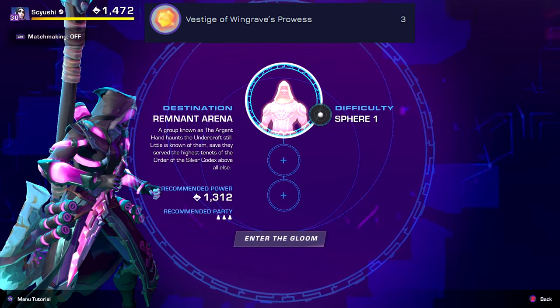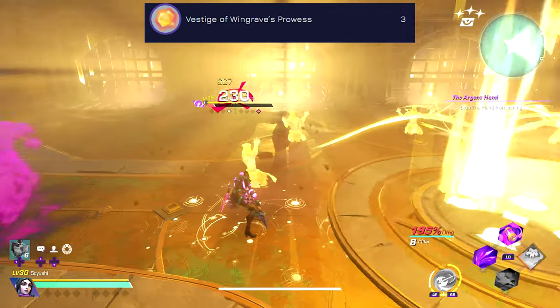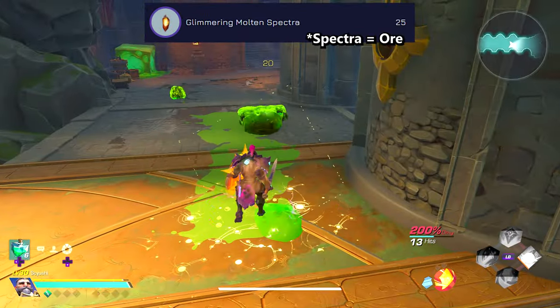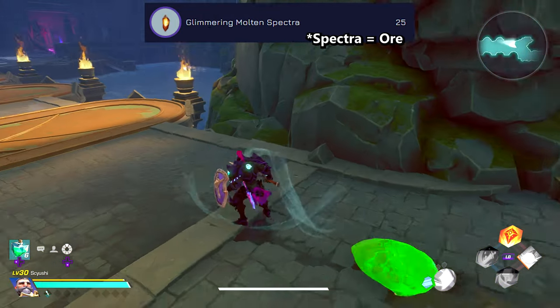Next is the Memory of Prowess, which requires the Vistage of Prowess found by defeating the Argent Hand, Treasure Phoenix Down which is gotten from the Phoenix event that you can get in dungeons sometimes, and some Glimmering Molten Spectra which is gotten from dungeons when you have a Solar Mutator.